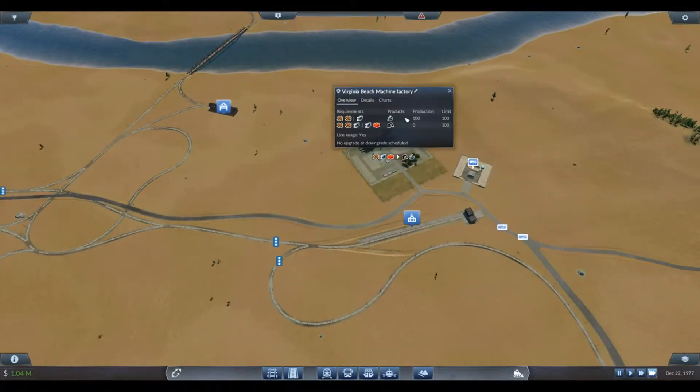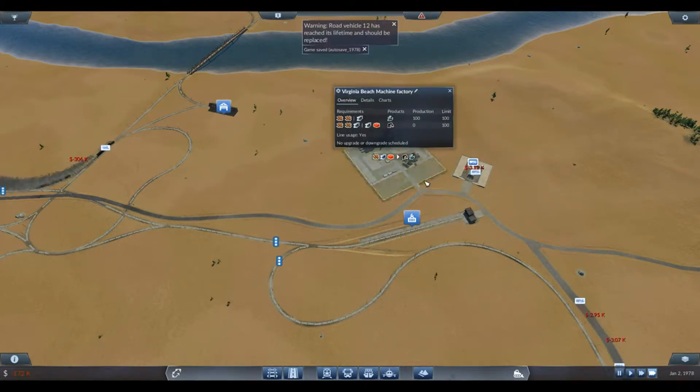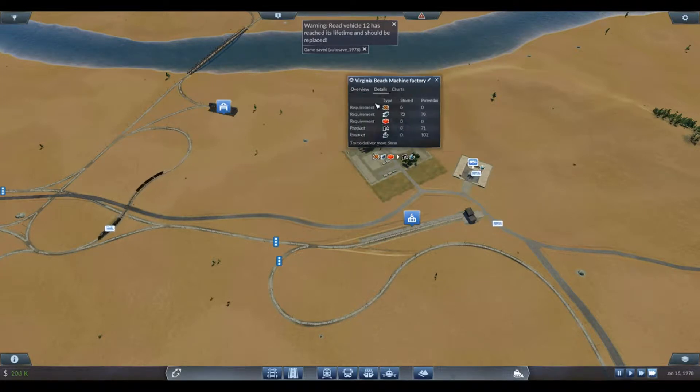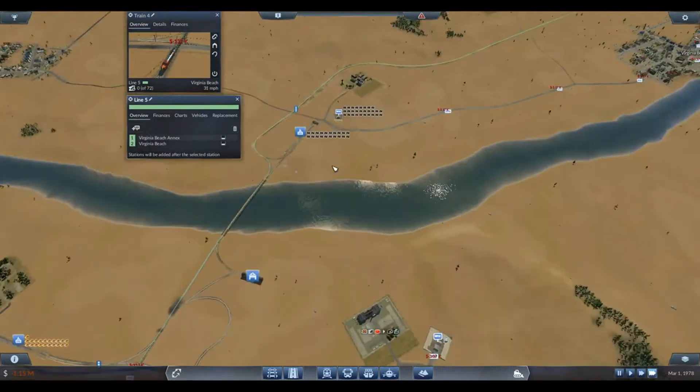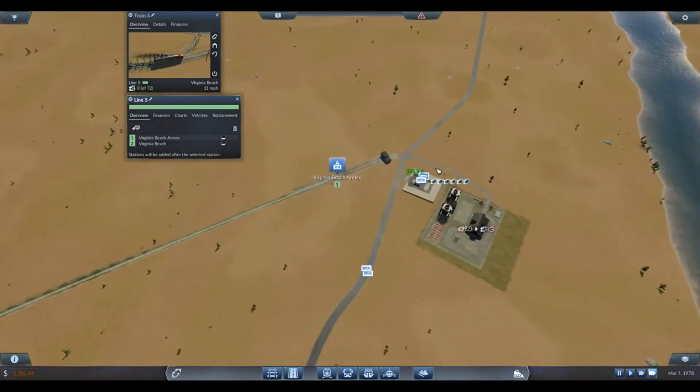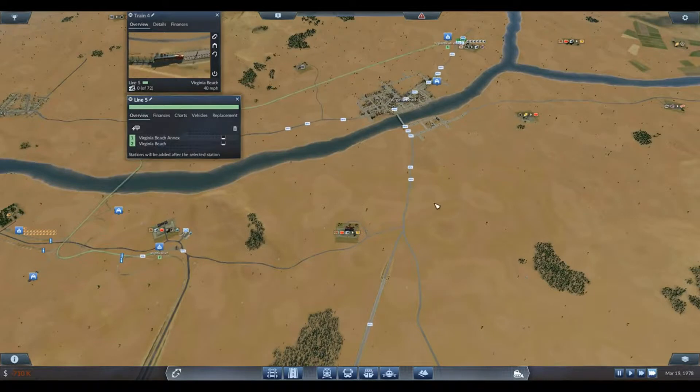There should be a lot more tools being made — it says production is 100, but we've only got 5 tools, and none here. I don't understand what's going on. Stored at 71... oh, it says try to deliver more steel. Okay, well that's what this train is doing — that's all this train is doing. Line 5 — no steel. Why is there no steel?